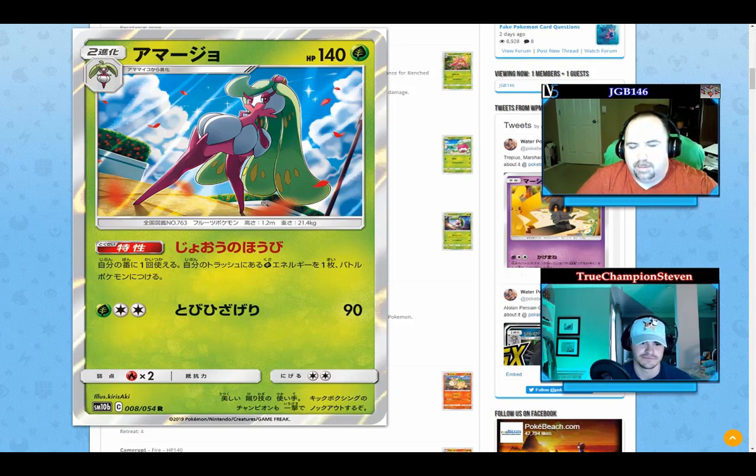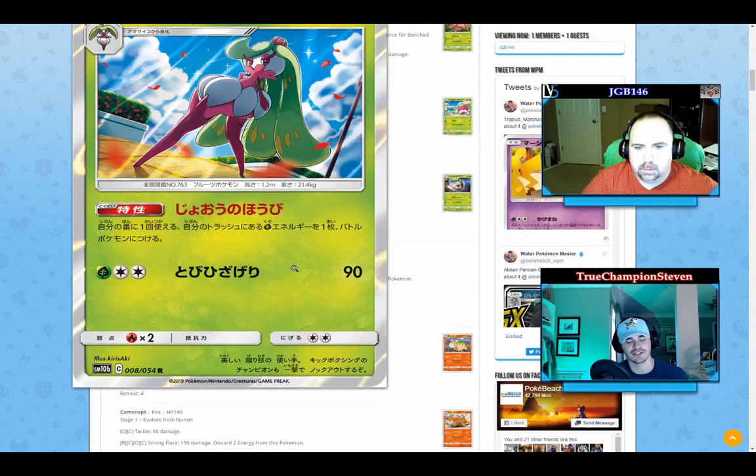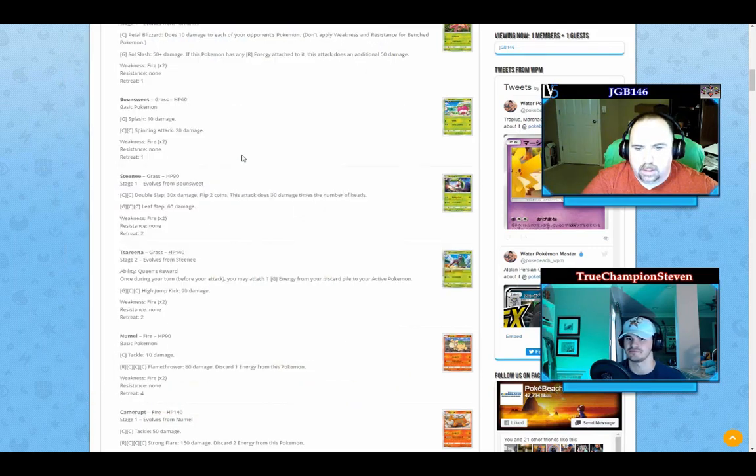The stage two is Tsareena — and remember with the Rowlet tag team you can get this lady out immediately. She has an ability to attach a grass energy from your discard to your active Pokemon — like a Malamar except it goes straight to your active, no bench shenanigans needed. It stacks if you have multiple Tsareenas in play, similar to Malamar, so you can attach two or three energies depending on how many you have. That's our last grass Pokemon in Sky Legends.